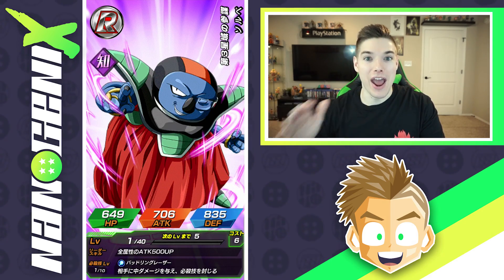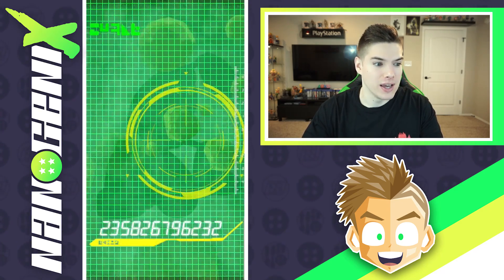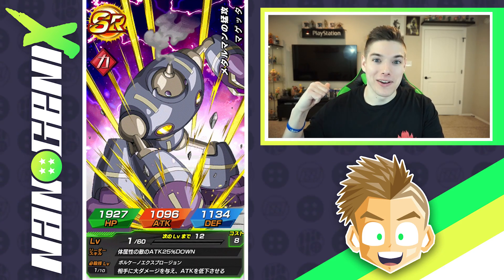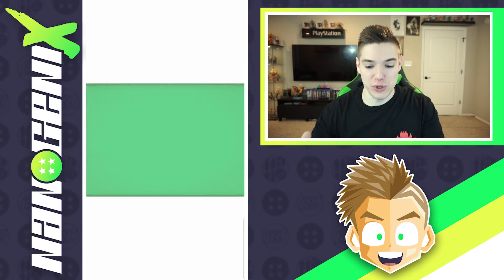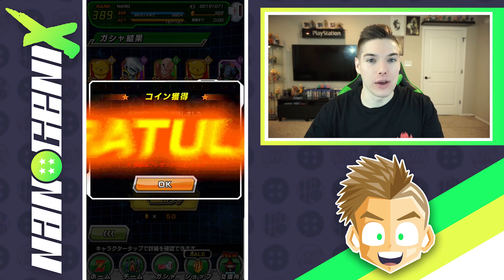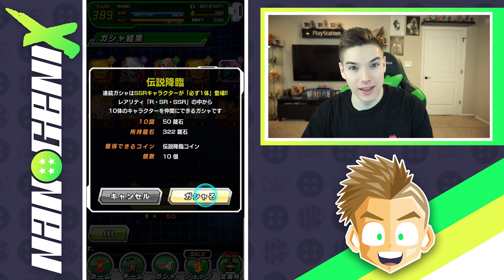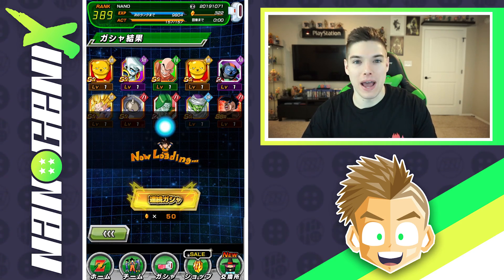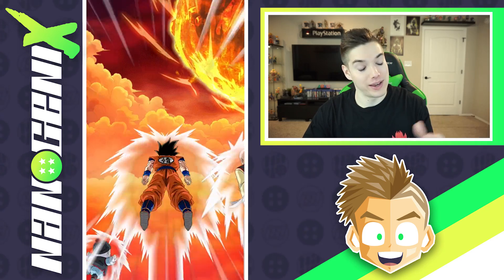If we're talking about a unit that's not LR Kale and Caulifla but is just a dupe, it's definitely LR Goku and Frieza. I haven't pulled an LR Goku and Frieza since their banner release in September of last year. If it's going to be a dupe and not LR Kale and Caulifla, LR Goku and Frieza are at the top of my list because I still use that unit an absolute ton and I only pulled two copies when it released.